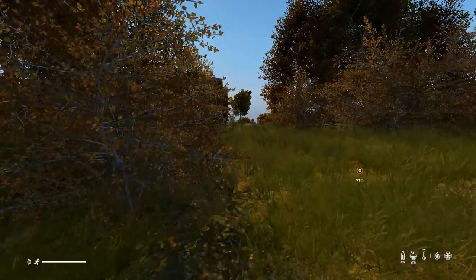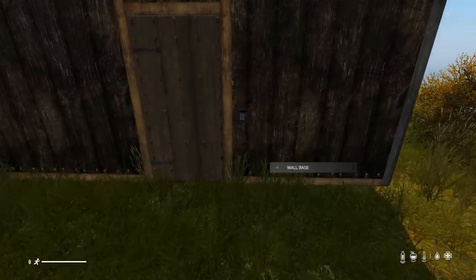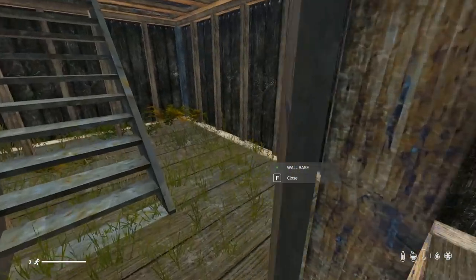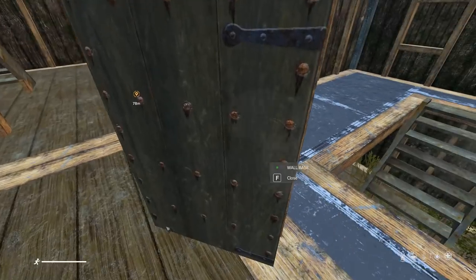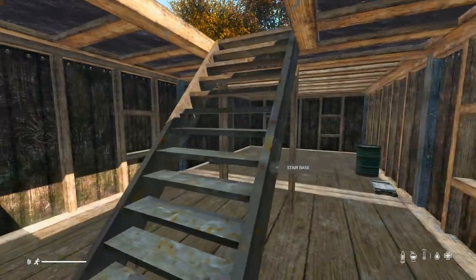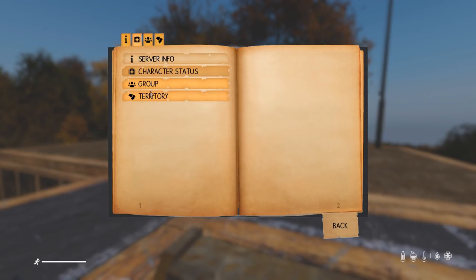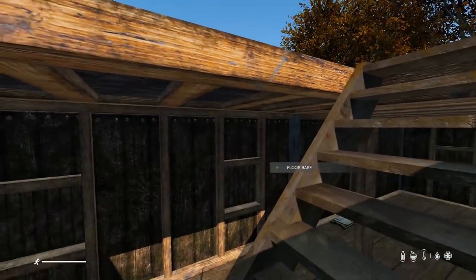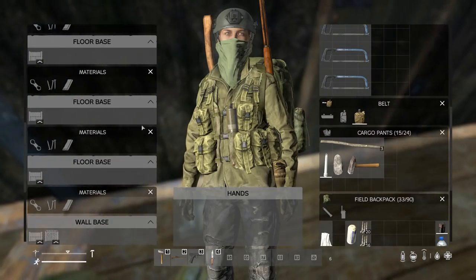Let's go back to my main base on the server — it'll probably get raided after this video. You can see my flagpoles on top with the Union Jack, and code locks on the base. It's good to add extra layers before people can reach your loot — if they raid, they blow open one door and find nothing, then have to keep going. The bigger and more complex the base, the harder it is to raid. Another set of stairs goes up to my flagpole. Press B to open the territory book, where you can add other players and send them an invite to build in your territory.